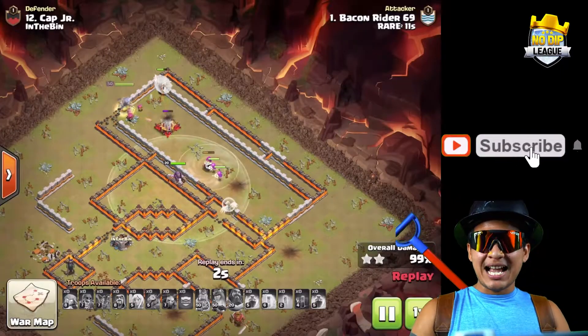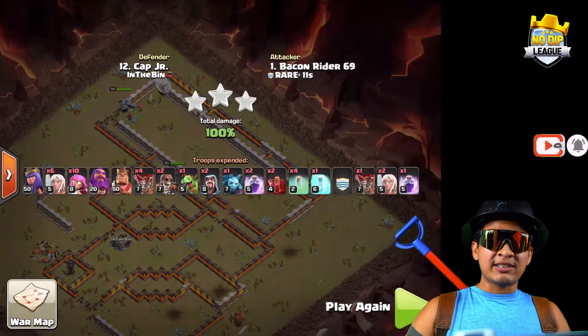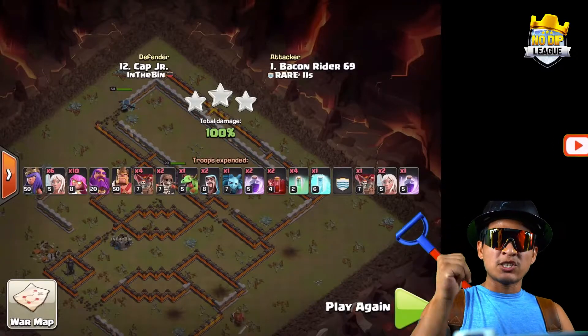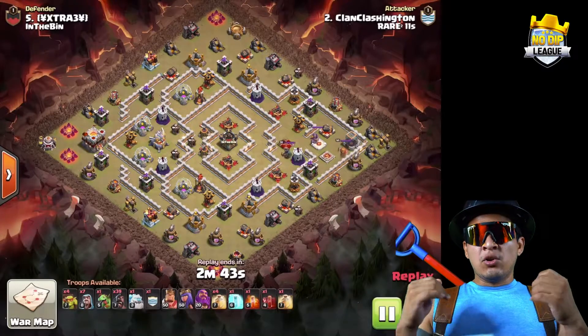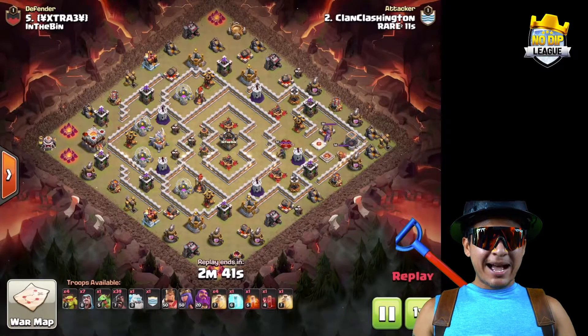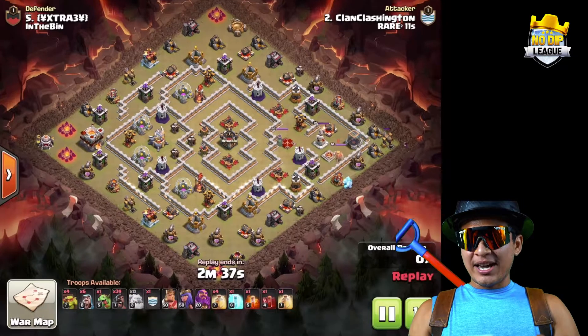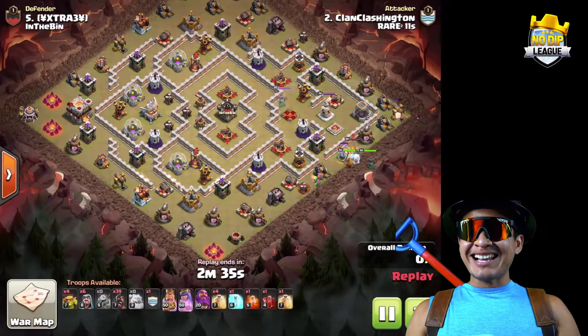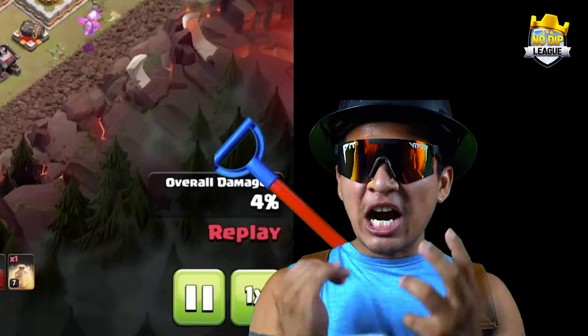If you guys truly enjoy this kind of content, please consider subscribing and smashing that thumbs up. We got Clashington coming in with pretty much a mass hog attack — 39 hog riders at Town Hall 11. That is absolutely a ton of hogs, and who doesn't like to see a ton of hogs in action?